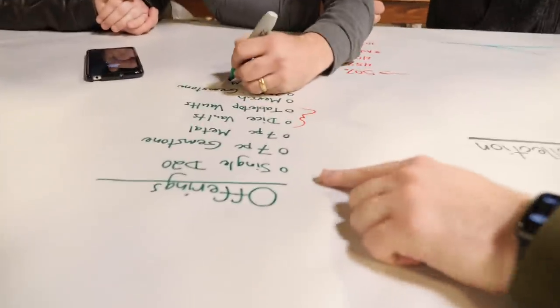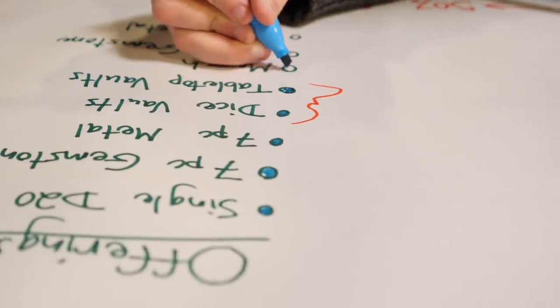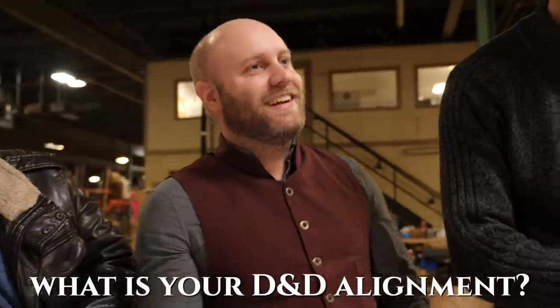Jason, your bullets are freaking me out. They're just O's. It's because I bullet journal — that's how I make lists. Why aren't they nice? You hash them out when you complete them. Oh, I just messed this up. I thought it was going to be pretty. You don't cross it off? No. There's no satisfaction in finishing if the only thing you get to do is put a dot — you don't get to cross it off. What's your D&D alignment? Neurotic. You're a little neurotic.